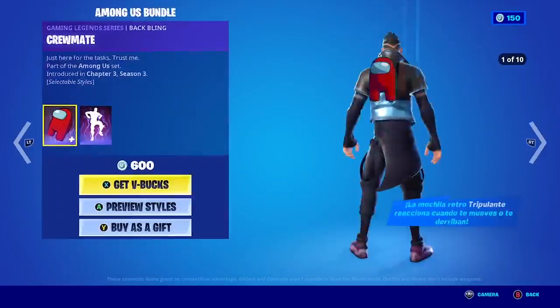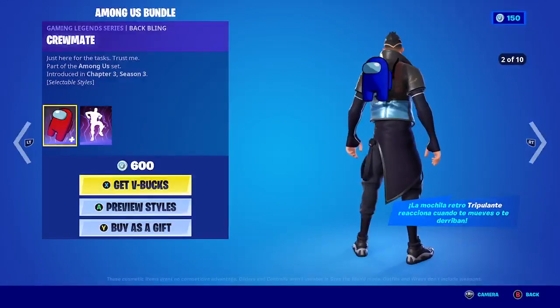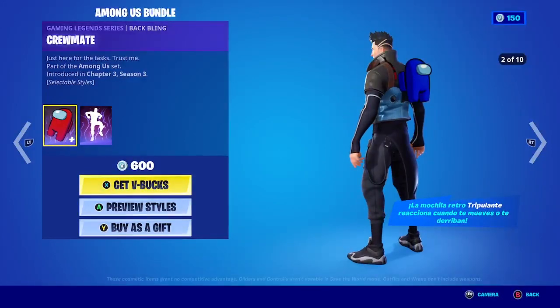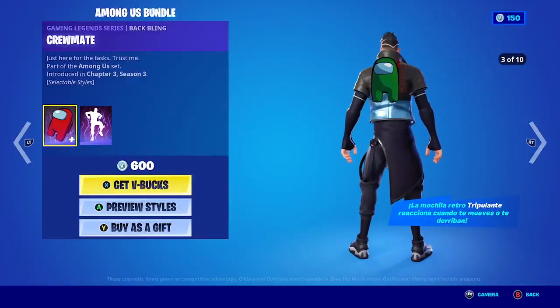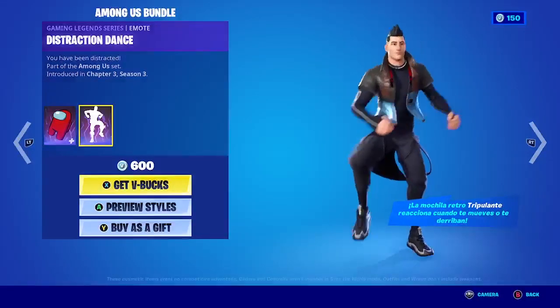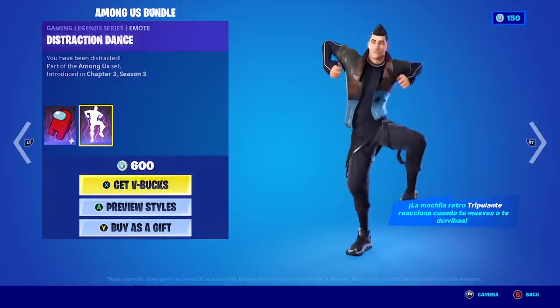Then we have the Among Us bundle. The Among Us bundle is probably going to be in the item shop for its last day today, so remember that it has 10 different styles or colors. There's also an emote that comes in the bundle.